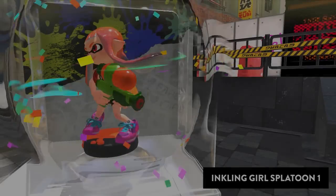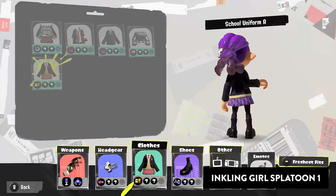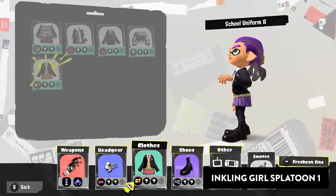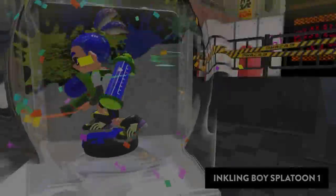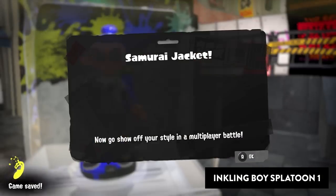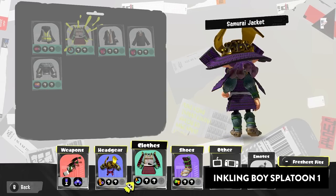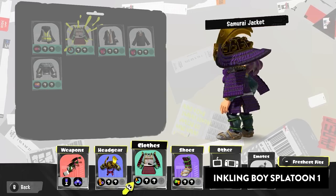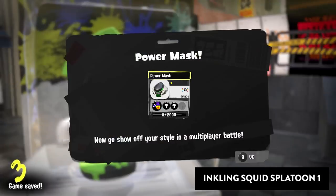The inkling girl amiibo from Splatoon 1 gives us the male and female school outfits along with the squid hair clip. The inkling boy amiibo from Splatoon 1 gives us the samurai outfit. The inkling squid amiibo from Splatoon 1 gives us the power outfit.